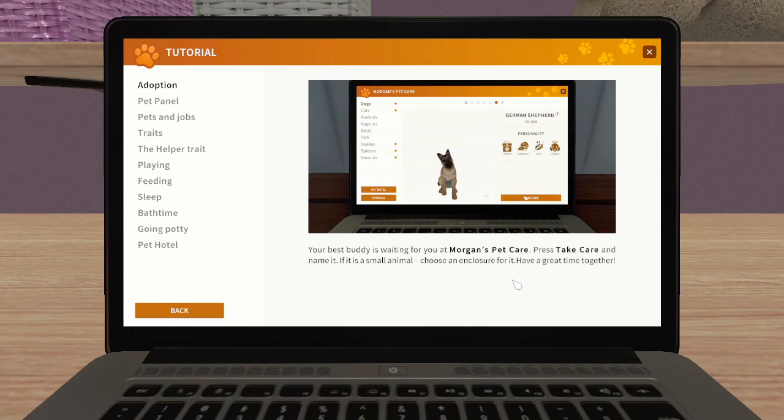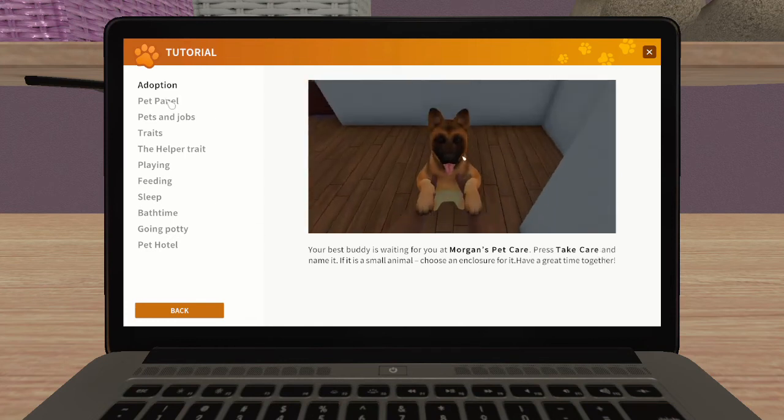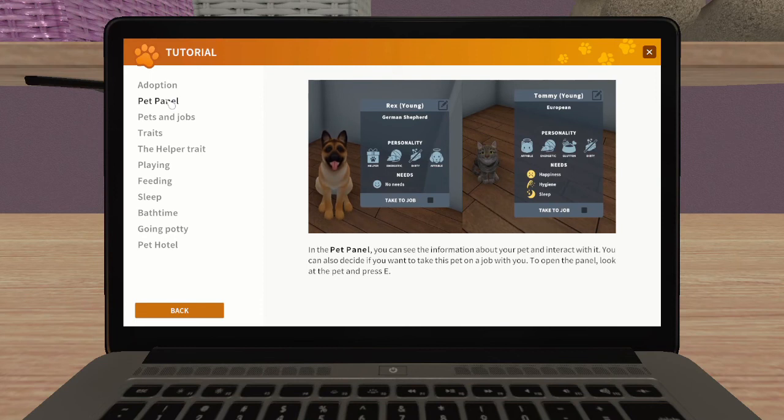If it's a small animal, choose an enclosure for it and have a great time together. So we can adopt any of the animals - it said 28, so I assume that means there are 28 different types of animal. In the pet panel you can see the information about your pet and interact with it, and you can also decide if you want to take the pet on a job with you. To open the panel, look at the pet and press E.